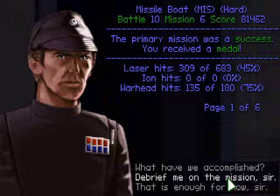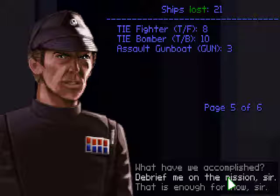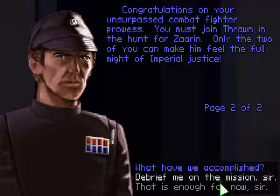135 warhead hits over 180. Four or five bonus goals. I didn't destroy the Strike Cruiser, but I did destroy the Calamari Cruiser — that was mine. And the factory — that was mine as well, so I got two on my scorecard. We have destroyed Tarak's TIE Defender factory. The threat of proliferation of TIE Defenders has been greatly reduced. Only Zarin retains the TIE Defender. But Admiral Thrawn has developed the trump card — the missile boat — which proved in the last battle to be the ultimate starfighter in the galaxy. They're completely overpowered. Congratulations on your unsurpassed combat fighter prowess.